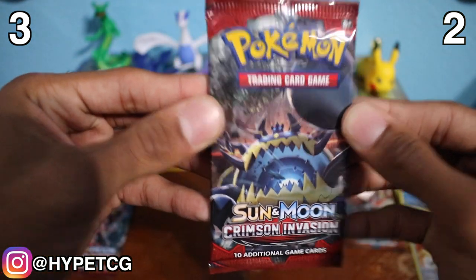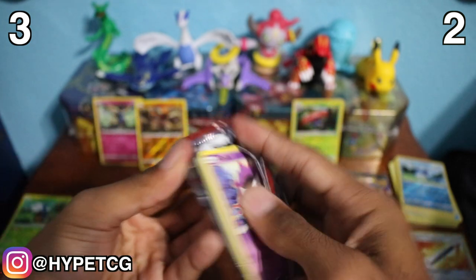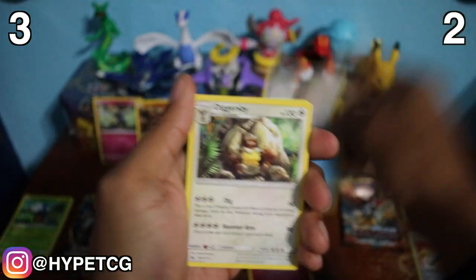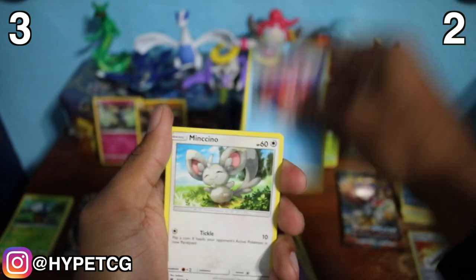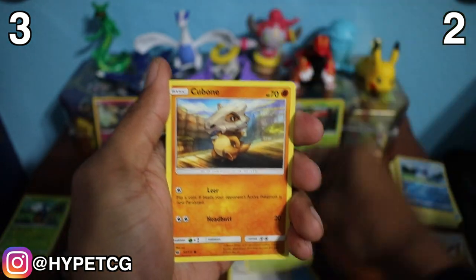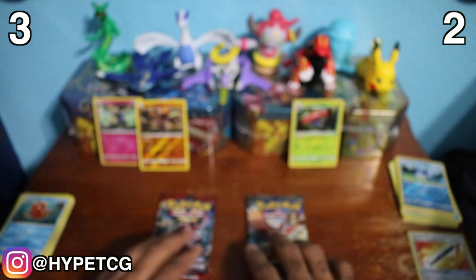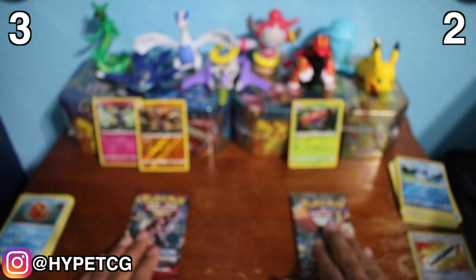Let's open up the Guzzlord pack right here. One, two, three, four — we have a Fairy Energy, a Piloswine, a Diggersby, a Hakamo-o, a Gastly, a Corsola, a Minccino, a Weedle, a Cubone, a Stufful reverse holo common — no points there — and an Articuno non-holo rare. Still three to two after that. Down to two packs left — who's gonna win?